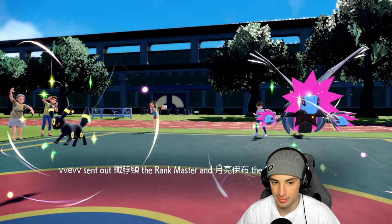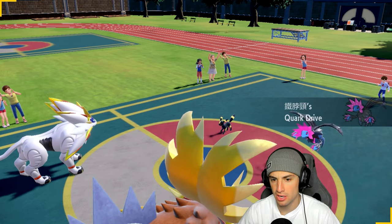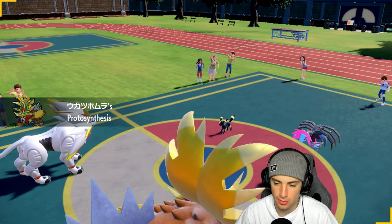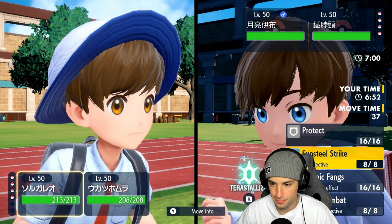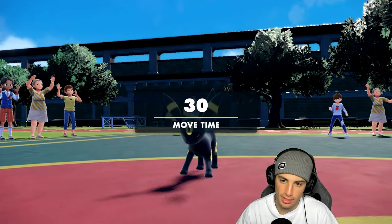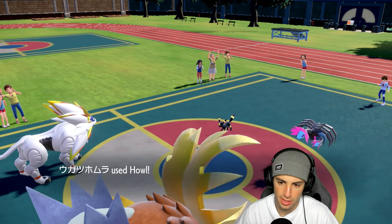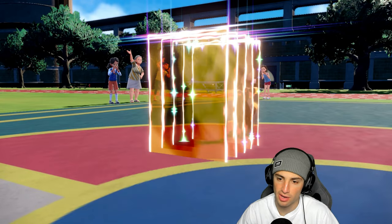They lead Umbreon and Iron Jugulis. I'm not complaining. Who do I attack though? I'm not even sure what everyone does — set up a Tailwind? Iron Jugulis is Flying and Dark, which looks a little scary. I think I should go for the Howl boost instead and just punch up on Umbreon to take it out. I'll lower my defense but punching up on Umbreon is a good move. I go for the Howl boost, and he ends up going for Tailwind. I still outspeed Umbreon, which is good news.